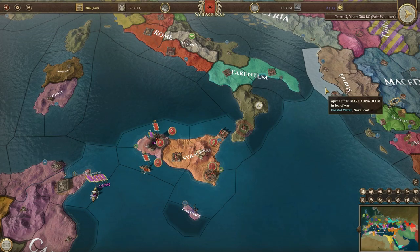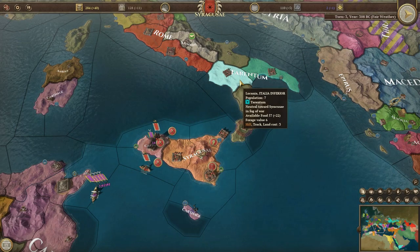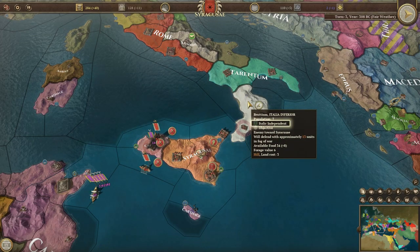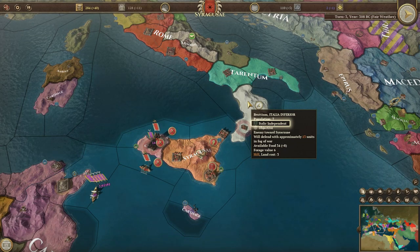Diplomacy is relatively straightforward. To attack a playable nation, you will need to declare war. But to attack an uncivilised nation, you can simply cross the border. Uncivilised nations are always considered enemies of the other nations.